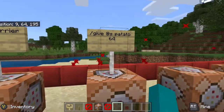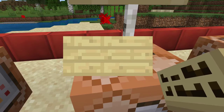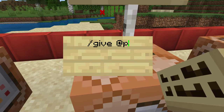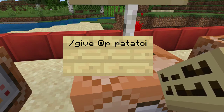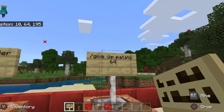So now we know the problem: at s doesn't work in a command block, it needs to be at p. The correct command is forward slash give at p, then potato — not potatoe — potato 64.